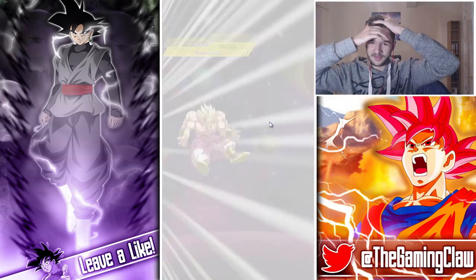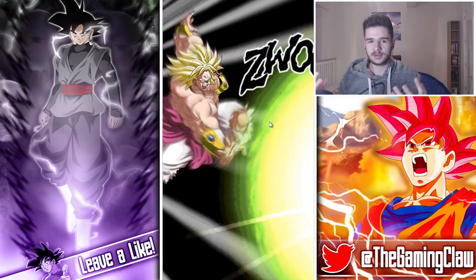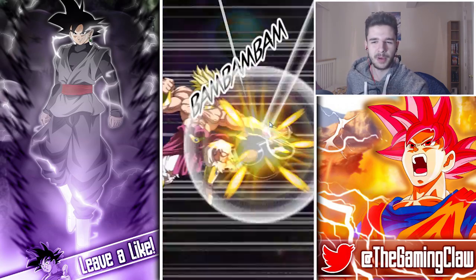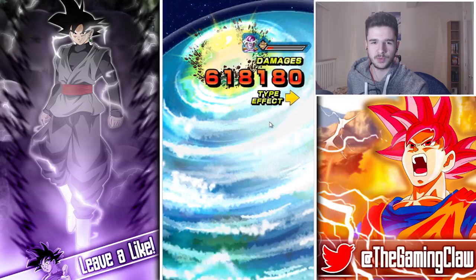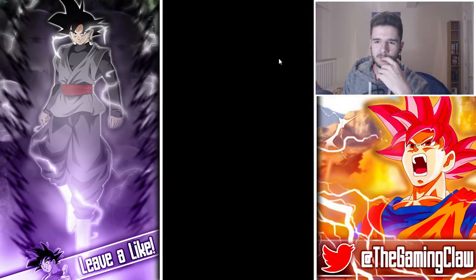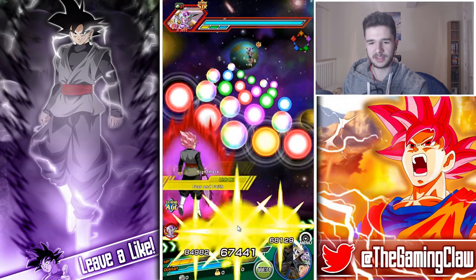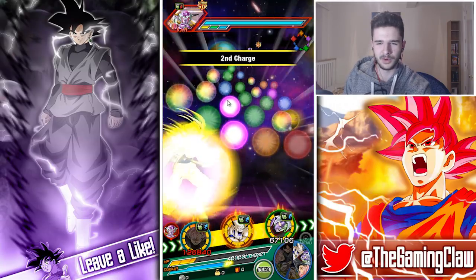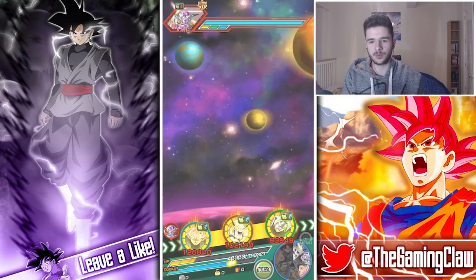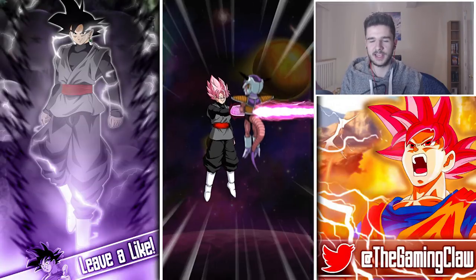I kind of wish I used this team more because I didn't realize how versatile it is. It can tank and hit hard at the same time. I feel like it's one of the safer options, and probably better than Heroes at the moment since we don't have any of the other Hero LRs or leads. With Merged Vegeta and Broly on your team, it's hard not to be very good. Almost every unit in this team shares so many links with each other.